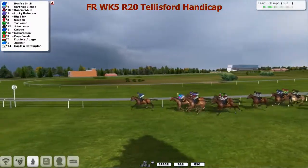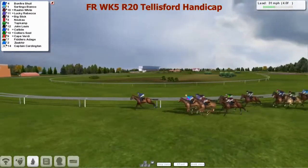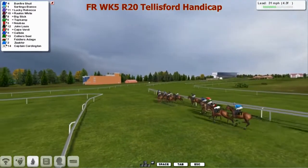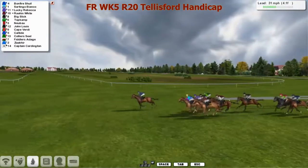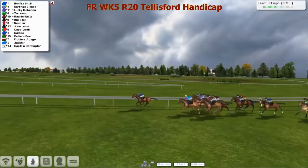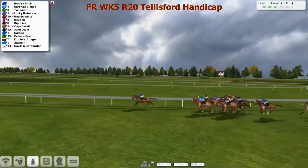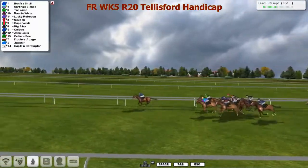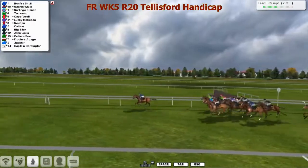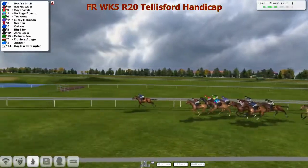Bonfire Schill still in 1st. Further back, Neubauer, Top Kump coming out for a run — going out wide, travelling very well. John Louie right in the middle at the rail, looks poised to strike if they open up. At the 4th furlong pole as they make that uphill battle, Bonfire Schill in front. The whip is out — given a few ticks and goes clear by 4. Satinka Bianco now in 2nd, set to chase him. Further back Ryan White looks a big runner, then Top Kump at the rail. Cape Verde came from stone cold last and is starting to make up many lengths, only 2 lengths to go to the favourite.